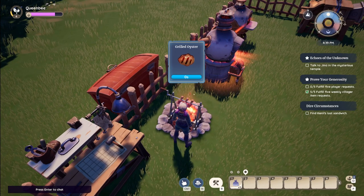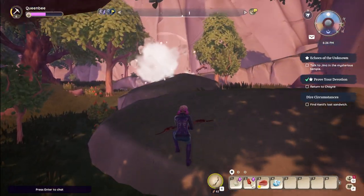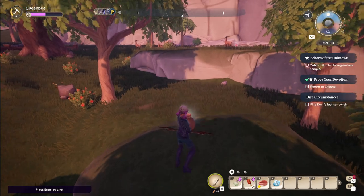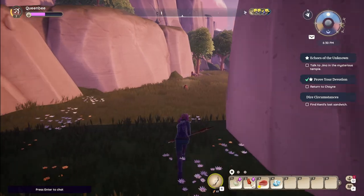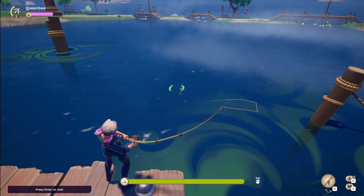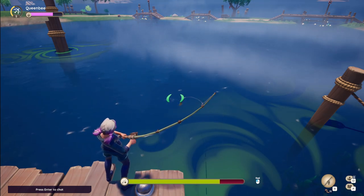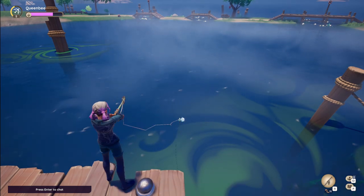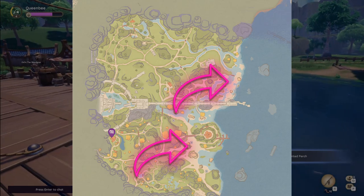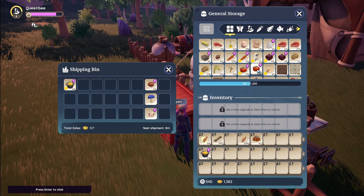Then you return to Wreath for stage two. Wreath will give you three more campfire recipes: grilled fish, grilled meat, and grilled oysters. Meat is obtained by hunting deer and the chipmunk-like creatures out in the world with your bow and arrow. Fish comes from fishing in the various water sources — fish with friends for a fishing bonus. Oysters are found in Bari Bay, the second area of the map, where you can beach comb and collect them from the sands and shallows.